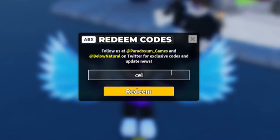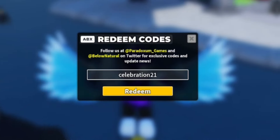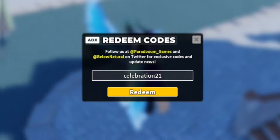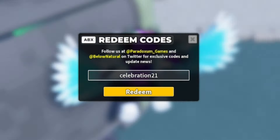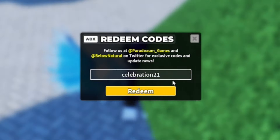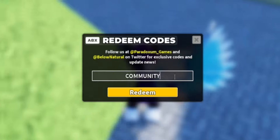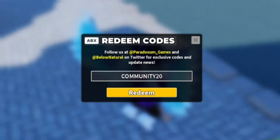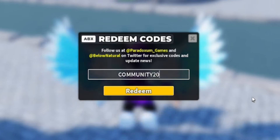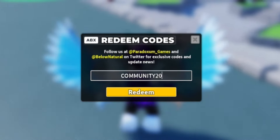Next, redeem Celebration21 — C-E-L-E-B-R-A-T-I-O-N-2-1. Redeem that code now. Then go and redeem Community20 — C-O-M-M-U-N-I-T-Y-2-0. Redeem Community 20 and this will give you the Community Skin for the Minigunner, which is nice.